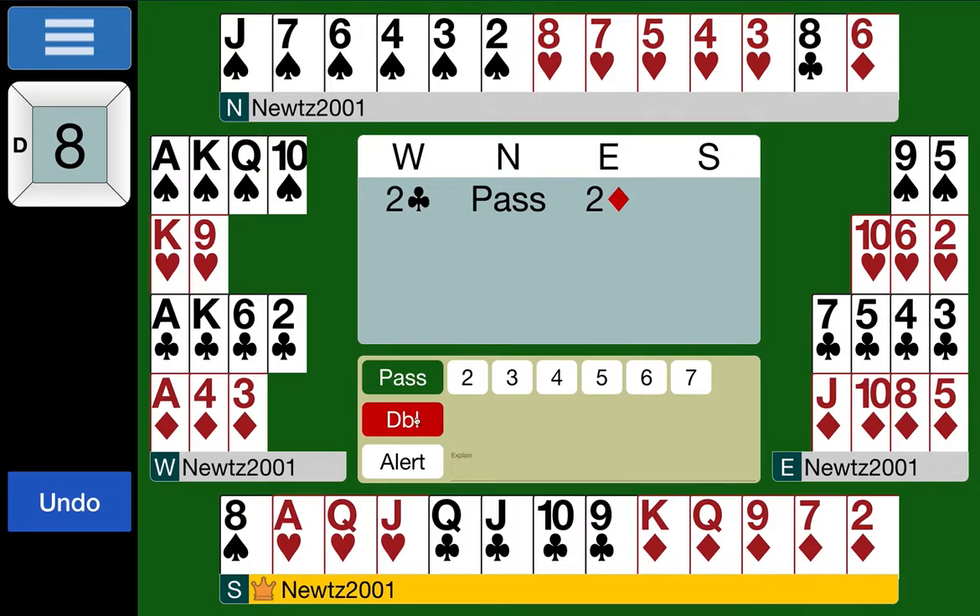South has 15 points — a big hand. What I would do here is double the two diamonds. It's called a lead-directing double — a double of an artificial bid. Both two clubs and two diamonds are artificial; a double of an artificial bid just says 'I want you to lead me this suit, partner,' implying length and strength in that suit. So I'm going to double two diamonds because I want a diamond lead. West continues with the original plan — a no trump rebid showing 23 to 24 points and a balanced hand.